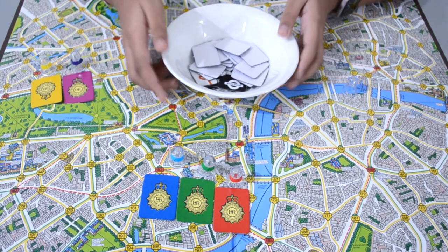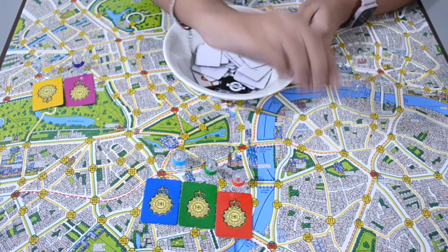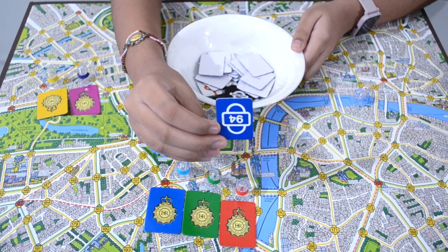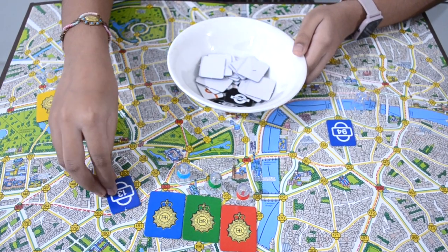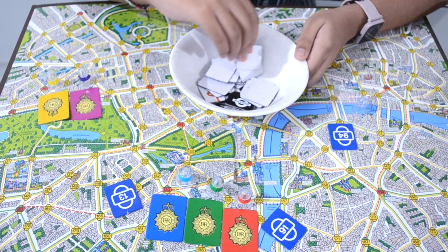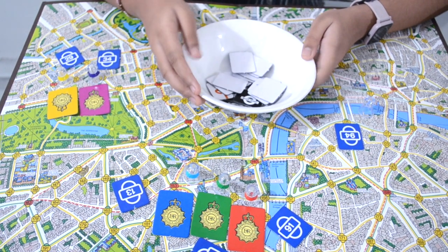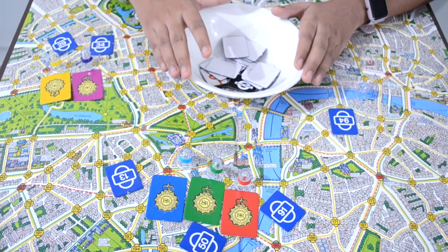Now I'm going to pick the starting position cards for the thief and the detectives. This is the card for the thief — I don't have to show it to the detectives, but I'm showing it so you can understand. Now I'm picking cards for blue, red, green, purple, and yellow. Each detective will have their own starting position, and now I'm going to place the pawns according to those cards.